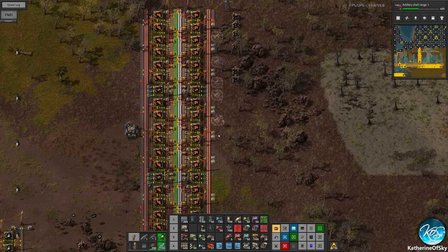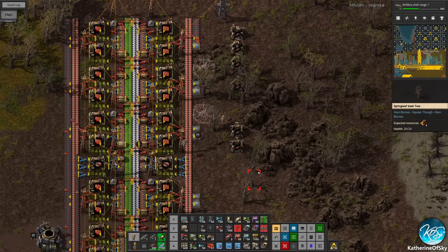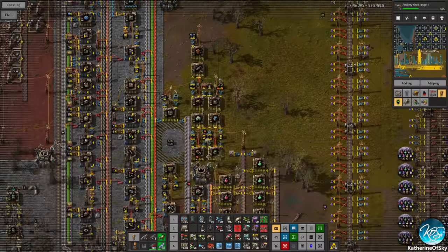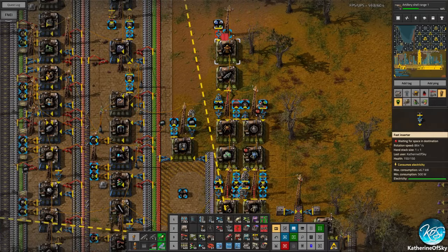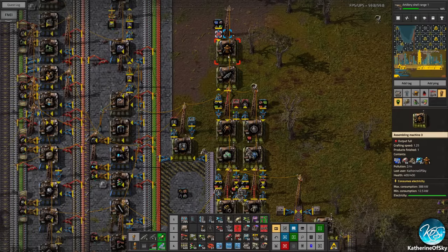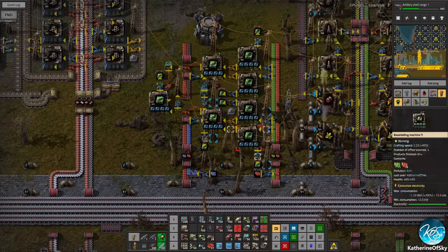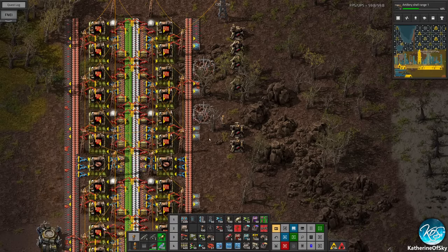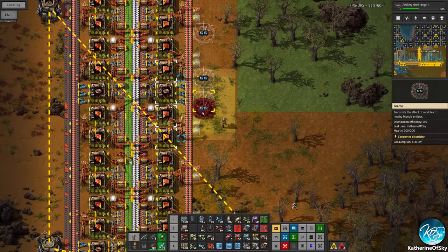We need to do this differently — we need to get the speed modules in. In the meantime, let's see — do we actually have a power armor? Yes we made one, fantastic. I'm also going to be proactive about the modules here — let's put another cut here to stop those being made. We're going to use speed ones because this is actually quite effective — it's plus 20% so it's something rather than nothing.